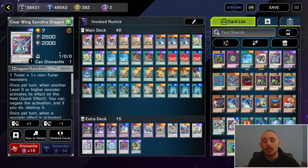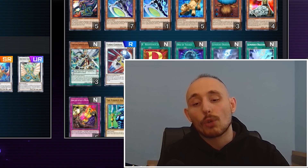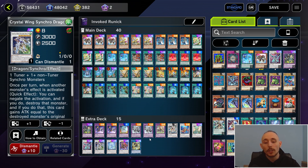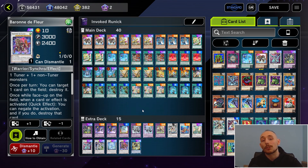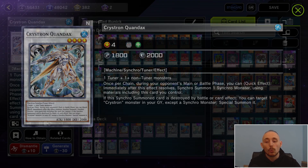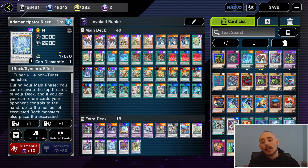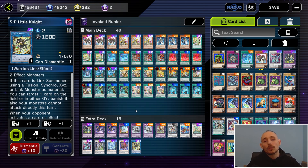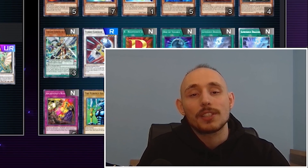We also have Ancient Fairy Dragon and Clear Wing, summonable with Revolution Synchron. If you go for Ancient Fairy you can then summon Crystal Wing, or if you go for Clear Wing you can use Slumber to go for a level 10 Synchro into Borreload Savage Fleur. There's also an interesting line using Quondax's token to go for level 4 plus level 4 into Dragite. Finally, one SP rounds out the extra deck.